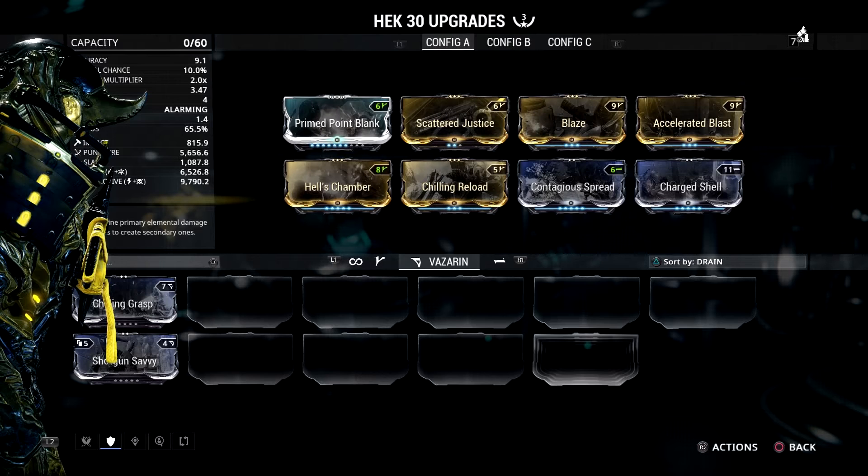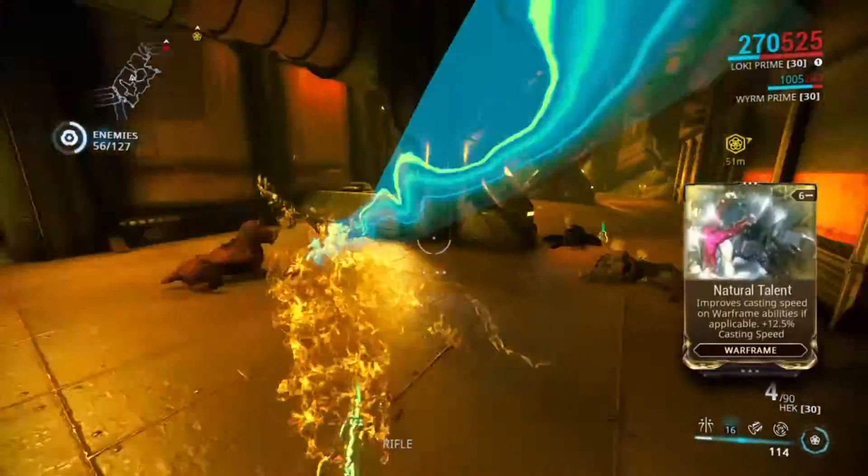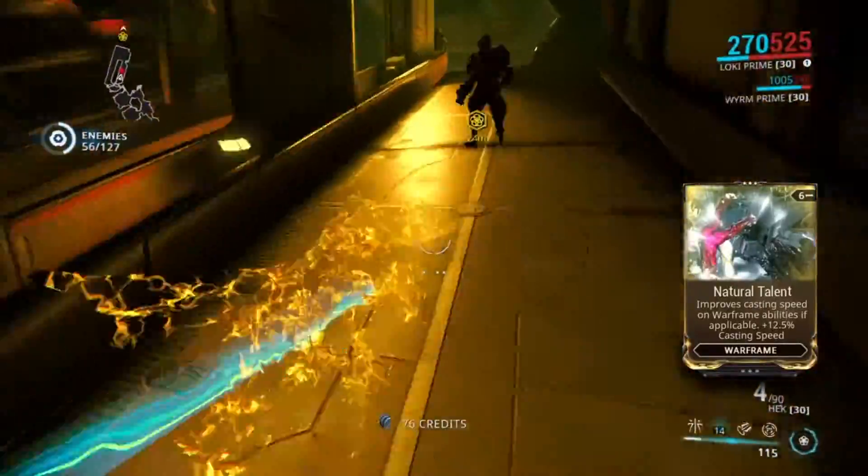I have Accelerated Blast to increase fire rate and increase puncture damage by 60% each, so this weapon fires fast and dishes out a lot more puncture damage, skyrocketing the total damage output. I also have Blaze, which adds 60% more flat damage to every bonus and adds extra heat damage, allowing me to combine it with Chilling Reload to get a blast proc. Finally, I use Contagious Spread and Charged Shell to get a corrosive proc on enemies to reduce armor.